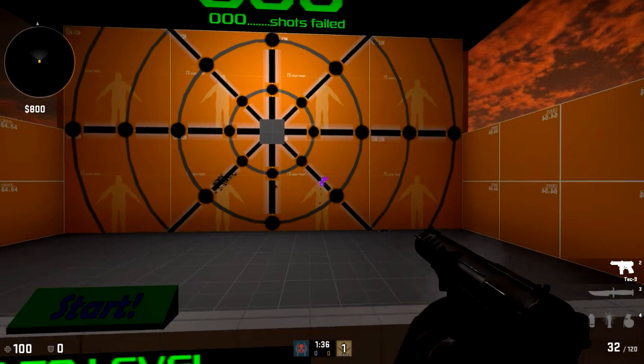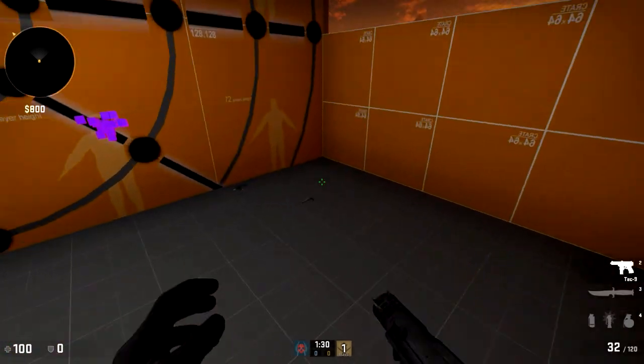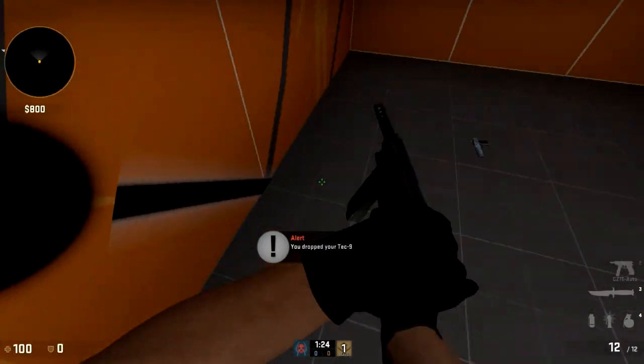I've seen everybody using the Tec-9 for pistol rounds and eco rounds, so it's probably going to be used in competitive unless they nerf it — which they probably will, no doubt. Anyway, there are two more guns to go: the CZ and the Desert Eagle. We're going to throw this away and pick up the CZ.